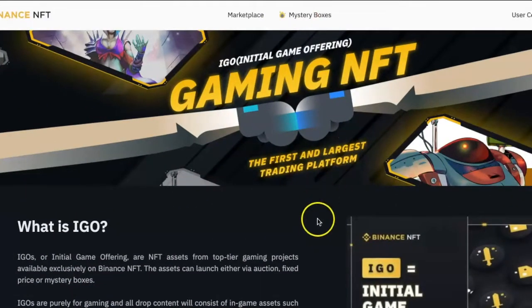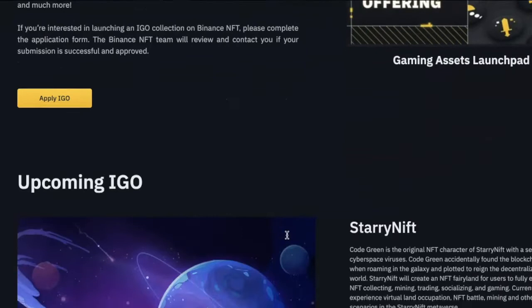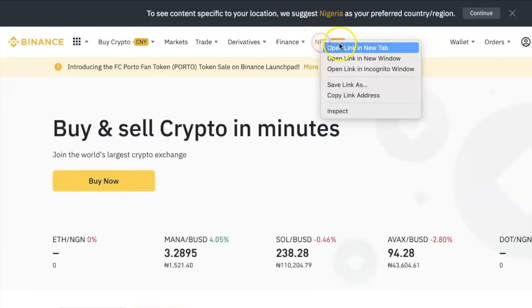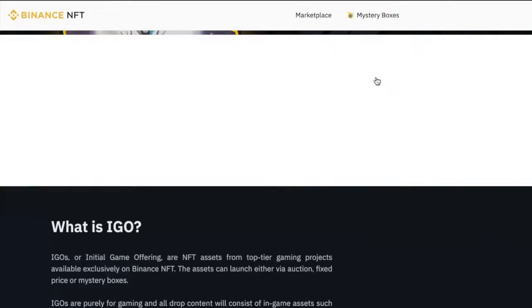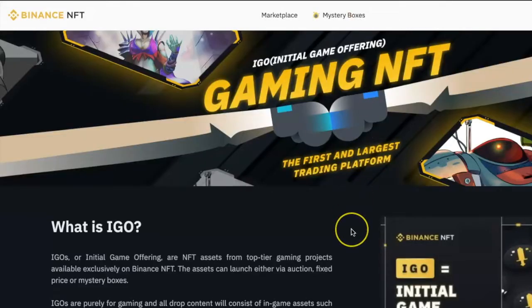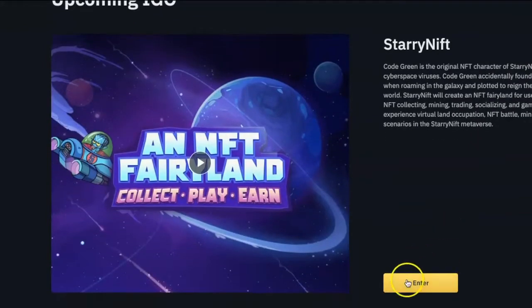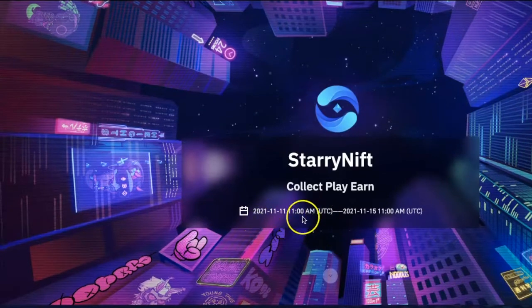You can visit the IGO landing page directly by clicking the link in the description box below, or by clicking on NFT at the top of your page when you log into your Binance account and then clicking the Initial Game Offering banner when it comes up. Scroll down the page until you see an upcoming IGO, then click Enter beside it. This will take you to the landing page of that particular IGO.